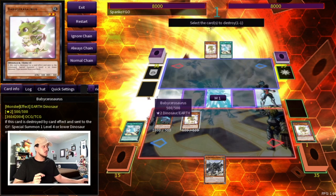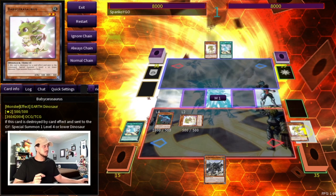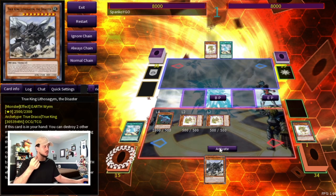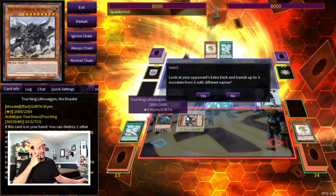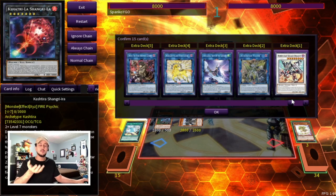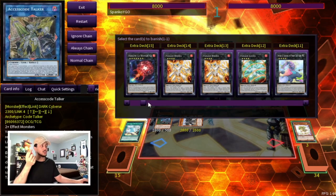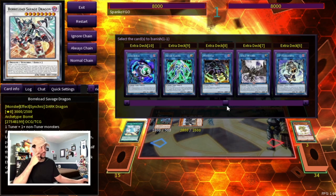We use the Oviraptor effect to pop the Baby so we can summon another Baby from the graveyard, and that Baby triggers to summon another Baby from our deck. Now we have two Babies on the field — two Earth monsters. We activate Lithosadrum's effect, popping the two Babies to summon Litho, which then triggers to look at our opponent's extra deck. We can see what they're playing and banish three of those cards.